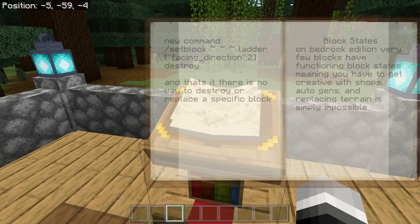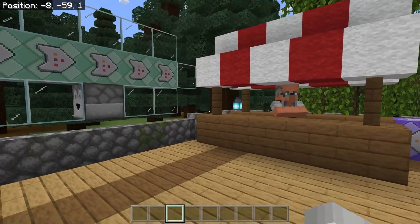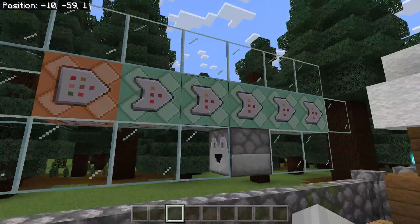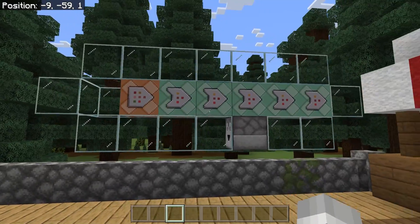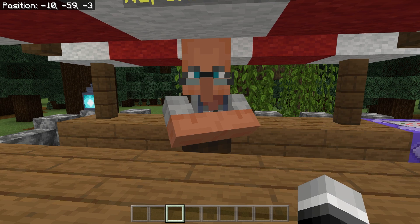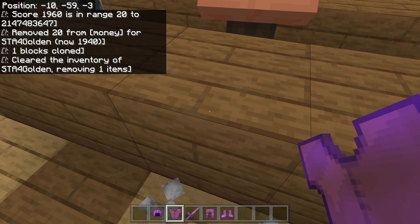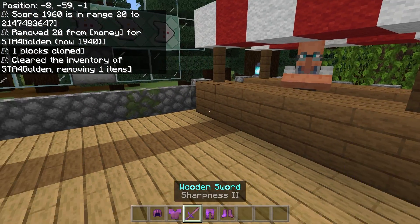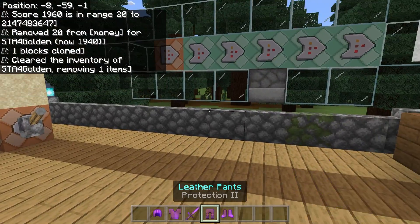What that means for us map builders is we're kind of screwed. Any sort of world edit that you had with slash fill is now gone — that's impossible to do. So I made a shop with these new updated commands. We have a weapons dealer here, paid $20 for a leather kit, and once we press the button, we get a leather kit. You wouldn't be able to do that with the old commands anymore — it would have completely broken this machine.